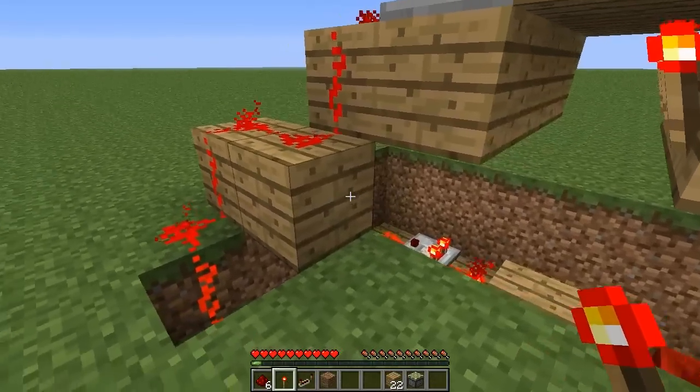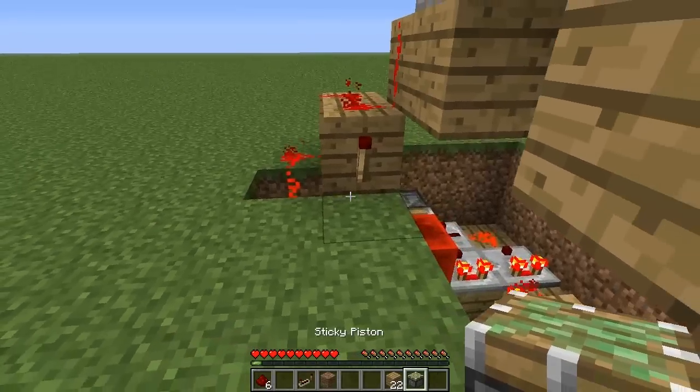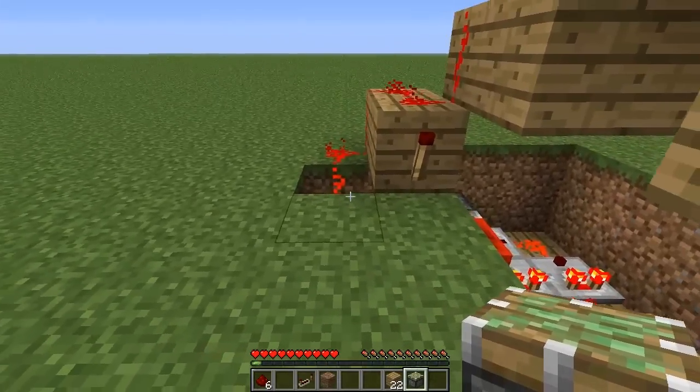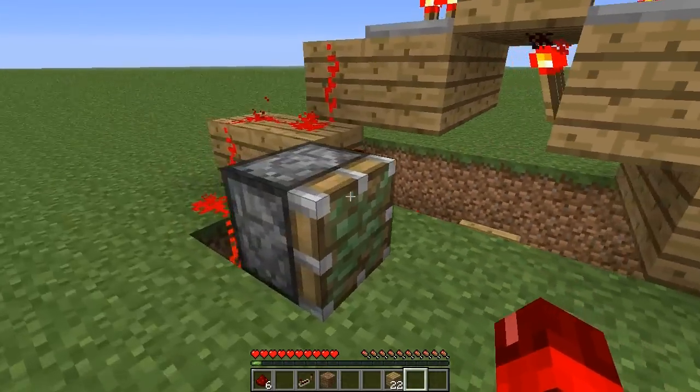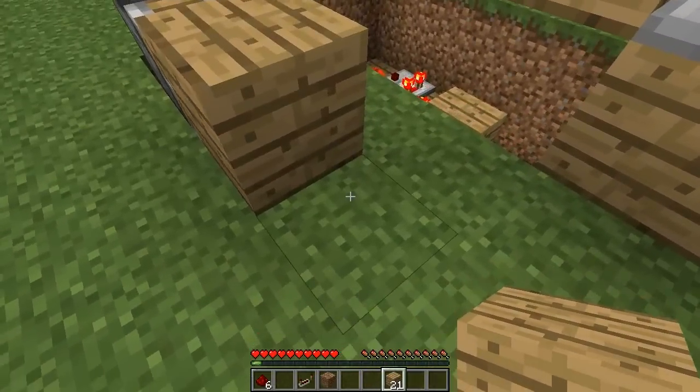Place your last redstone torch on the front face of this block. Then to the left place a sticky piston so when it extends it goes towards the front. Place a block in front of it there.